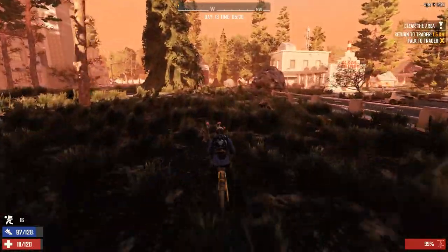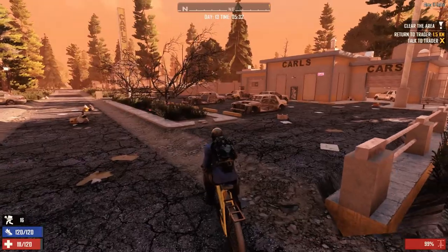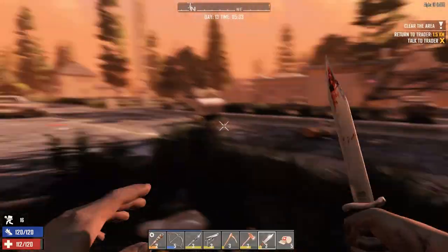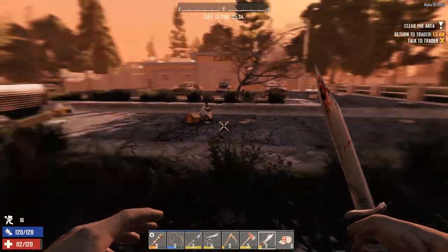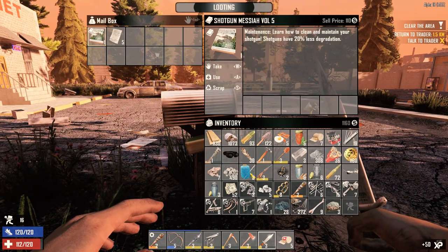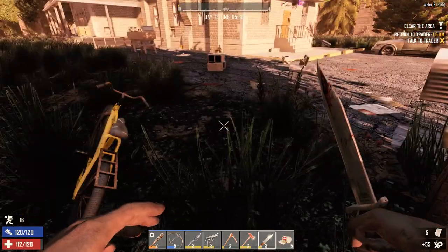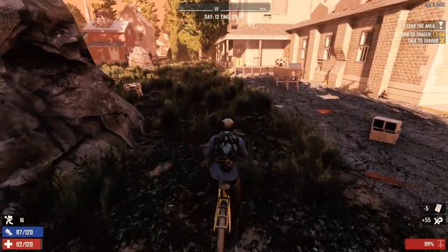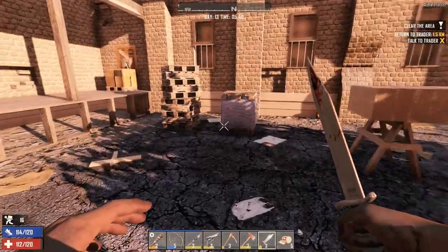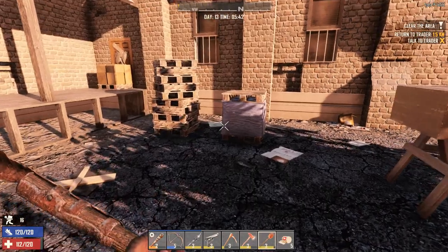This is that car dealership or something, right? All those cabinets. Carl's Cars. Let's just see if this guy's got any mail. He does! Shotgun Messiah — 20% less shotgun degradation. That's nice. Let's grab this cobble. Never have enough cobble.